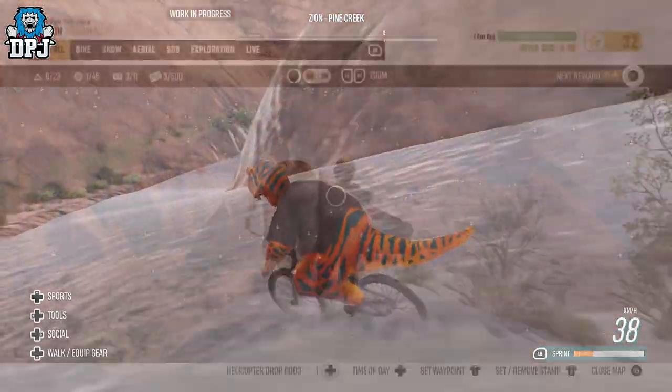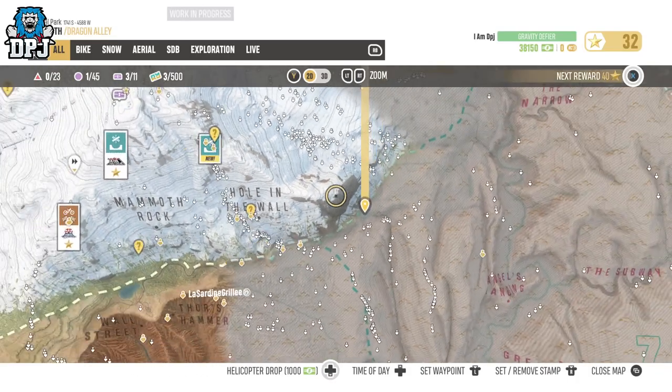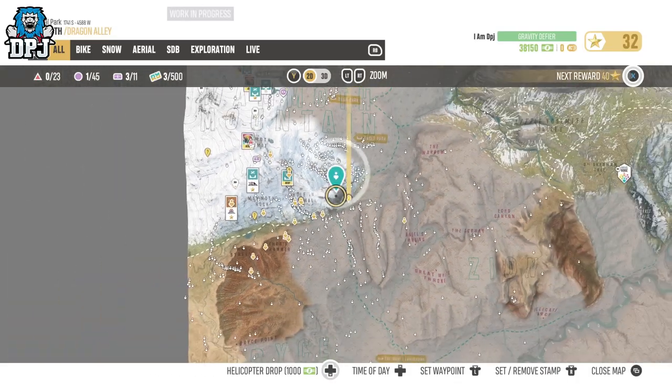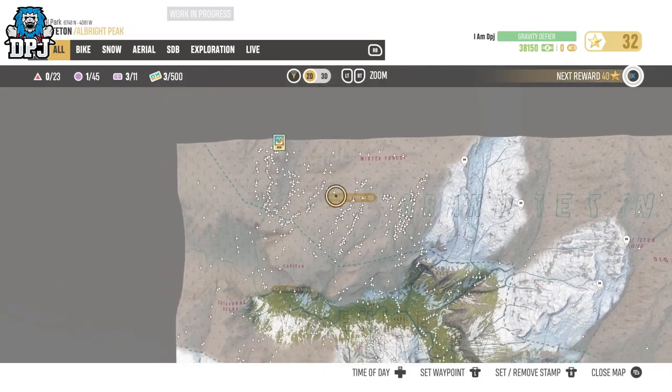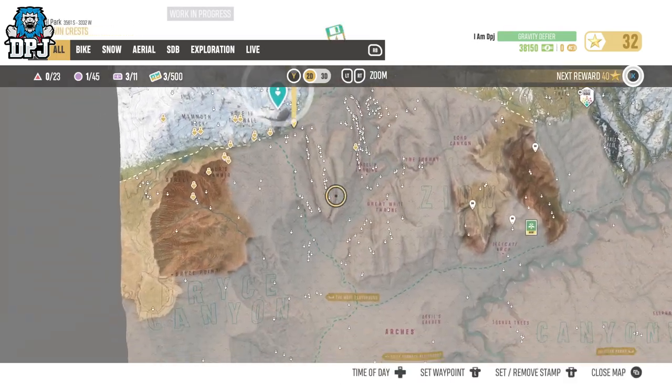So on screen now you can see pinpointed on the map where this relic is. Simply travel here as I do on screen and collect it and it is yours to use — it is as simple as that.